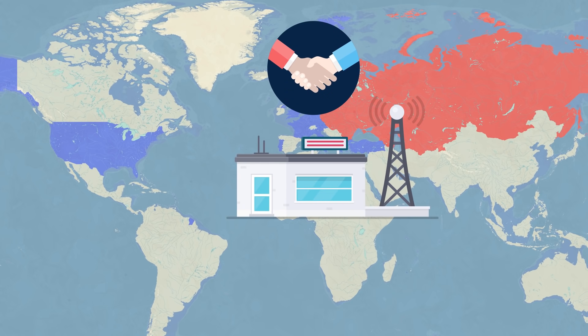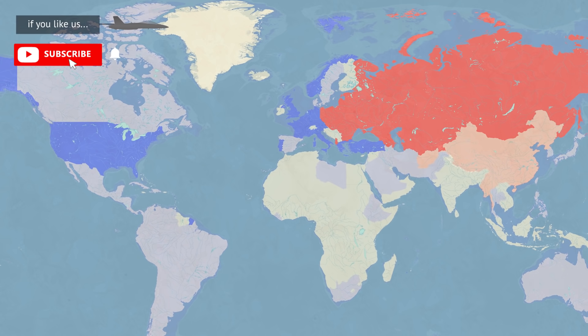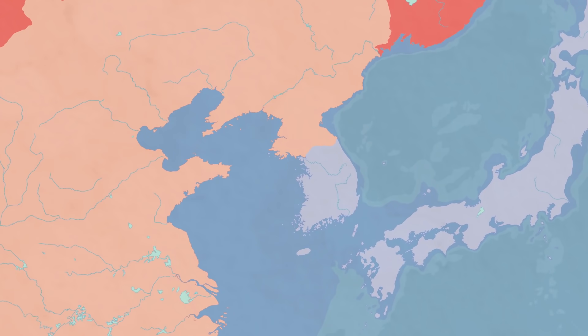The collapse of all colonial empires in Africa and Asia created a power vacuum. Both the US and the USSR saw this as an opportunity to spread their influence. Two superpowers used their allies to establish and maintain control through numerous localized conflicts. One of the earliest such proxy wars was the Korean War.